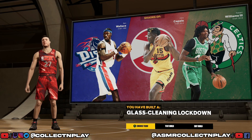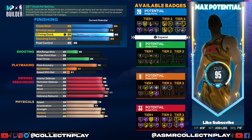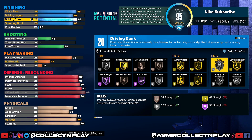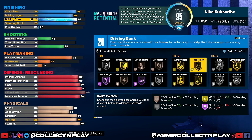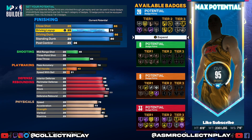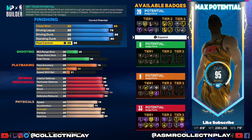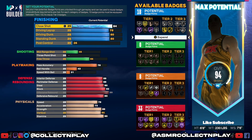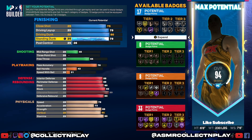We've covered why you don't want to go any taller than six foot nine. Let's quickly touch on why you shouldn't go any shorter. It's quite simple — look at your tier three finishing badges. Limitless Takeoff becomes a tier three badge, which is one of if not the best offensive badge in the game. I wouldn't recommend having this many finishing badges on a build that's six foot eight — if you are six foot eight and you cannot shoot, I don't know if that build is worth making. I would probably sacrifice finishing down to an 80 driving dunk to give quick drops.